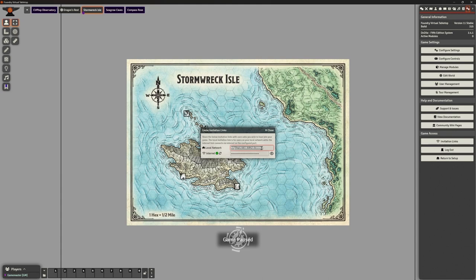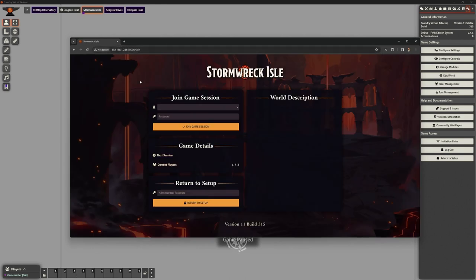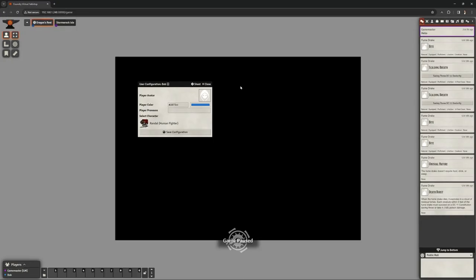I want to make sure my game is ready first. I'm going to copy the local link and paste it into a completely separate browser window. Because I'm on the same computer, it's very quick. Here I am — I can join a game session. I can select one of these roles; I can't select game master because it's already logged in. We've only got Bob, so I'm going to log in as Bob. Now Bob has logged in.